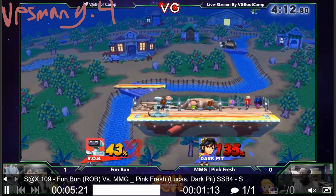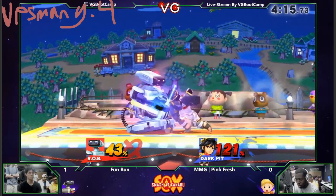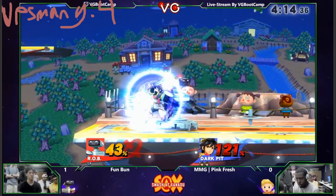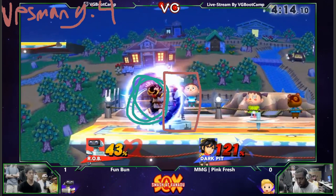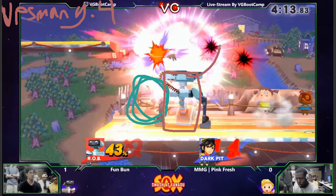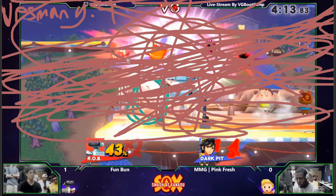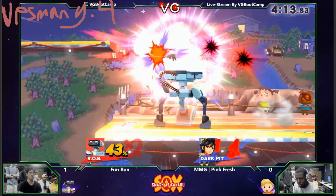Fun Bun still has not taken the stock just yet — and then we see the best play in smash history right there. There's no contest for this. Pinkfresh is shielding — of course, why would you not shield when the Rob God is standing right in front of you? And what does Fun Bun do? He just stands there, doing nothing at all, until finally when the moment is right, when the time is perfect — up smash. Who else but Fun Bun could have that kind of impact, that kind of a read? Truly we are witnessing a Rob God at play.